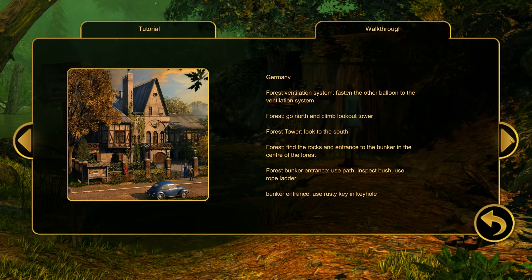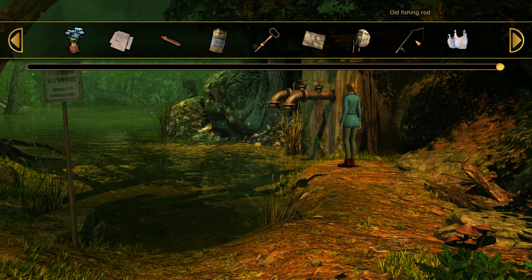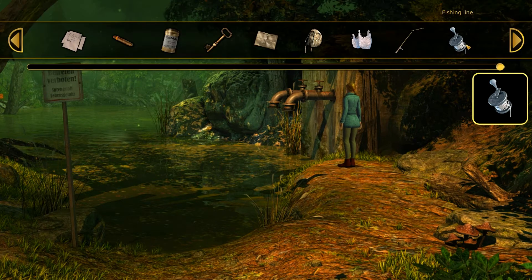What did it say to do? We have to find the rocks and entrance. Forest — go north and climb lookout tower. Fasten the other balloon to the ventilation system. What other balloon? We don't have another balloon. Here we go — forest drainage system: take rucksack, fishing rod, use old fishing rod to fish plastic bags from the water, examine fishing rod, examine rucksack. The end of the rod is broken off, and now the reel and line are off too. So now we have a reel — that gives us fishing line. Time for a bit of DIY.